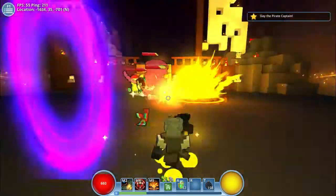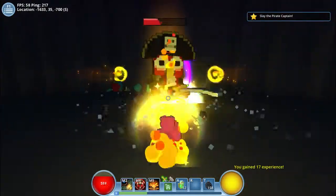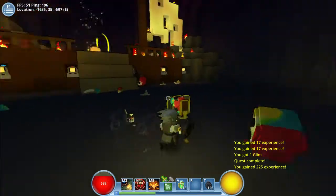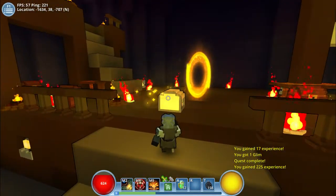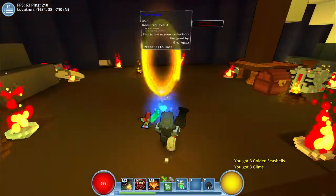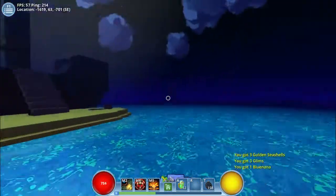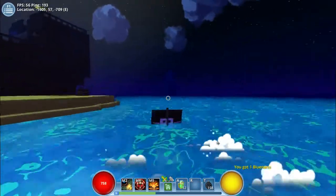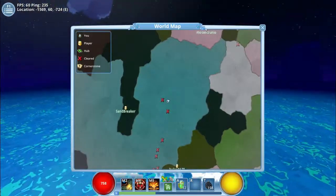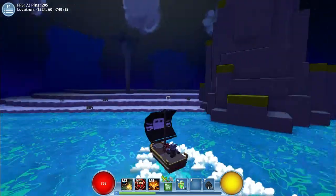Right now we're level 6 and we're in a level 5 max world, so we're pretty overpowered here and we're not going to find anything that fits our needs. I didn't know the turret could catch fire - that's pretty interesting. I guess their system for burning damage is just on objects, so I guess they just have it set as an object and because of that it can take fire damage or something.